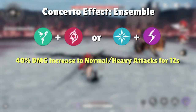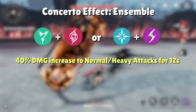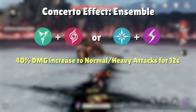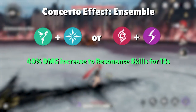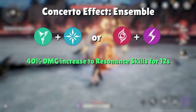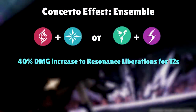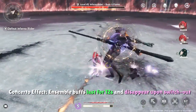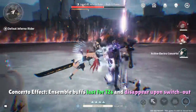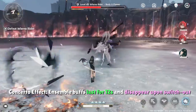A QTE between Arrow and Fusion or Glacio and Conducto results in a 40% increase to resonance skills. That leaves the last two combinations of Fusion plus Glacio and Arrow plus Conducto to give you a 40% damage increase to resonance liberations. All these buffs last for 12 seconds upon switching and immediately disappear when the active character switches out, meaning you'll need to trigger another QTE to get these buffs started again.